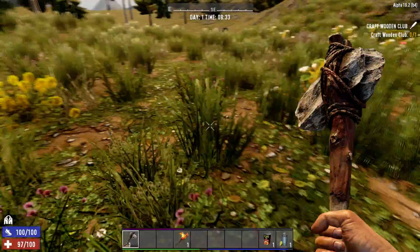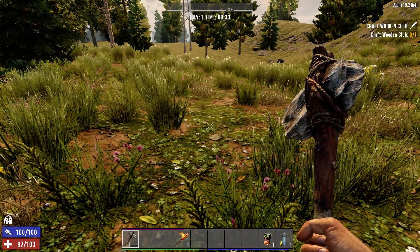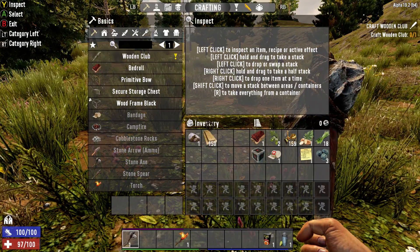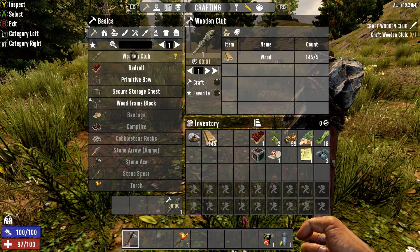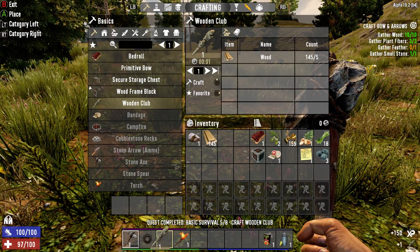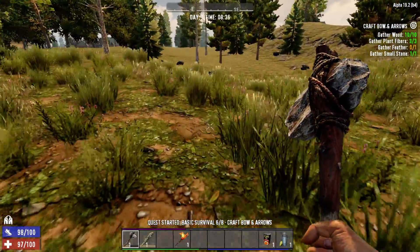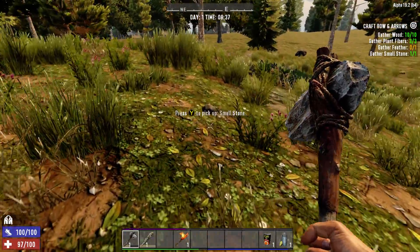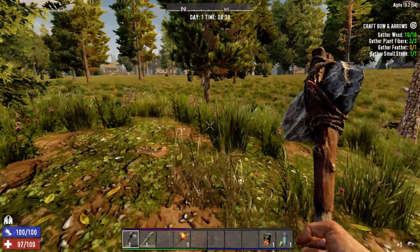Stones are definitely one of the necessities. So now we need to go ahead and craft a wooden club — that'll be easy enough. There we go. Now we can fight those zombies a little bit easier. Let's see what we got left — we got to gather some feathers. Okay, feathers are very useful in this game. Those are one of the nice luxuries. I think we're going over there by the way — that looks like a settlement.